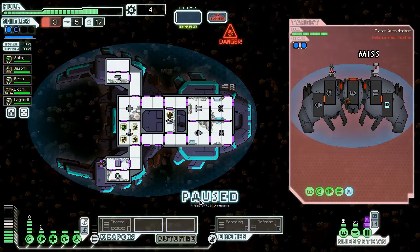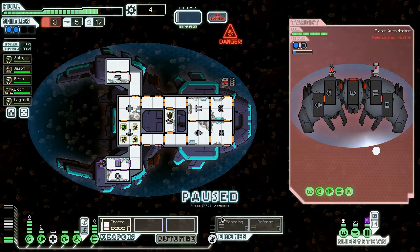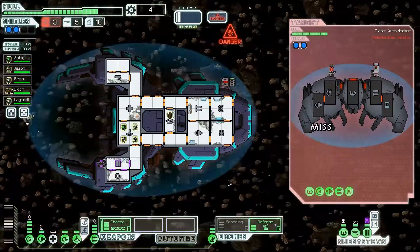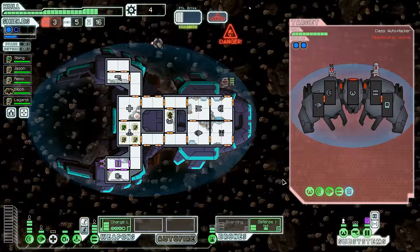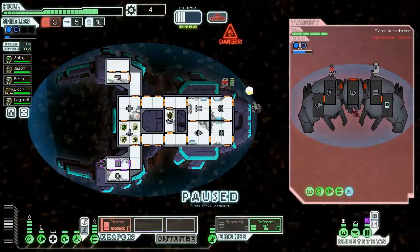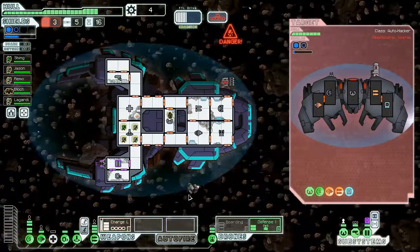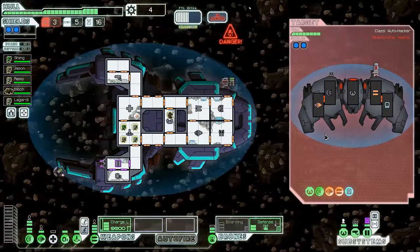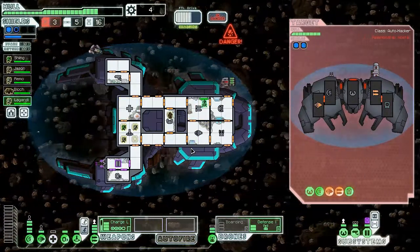Actually, I just remembered I have a charge laser. Let's go ahead and use weapons to take this out — I might want to use a boarding drone. Because the missiles. Hopefully the missile doesn't hit with another asteroid — it looks like we did get rid of the missile, excellent. The defense drone is not that good at taking out asteroids, but it's better tuned towards missiles. Let's try to take out their weapons. We did manage to take out their chain laser. I'll put Lagardia on weapons so we can get our charge laser charged up quicker.